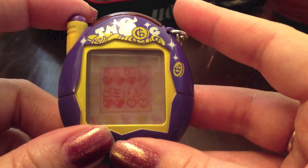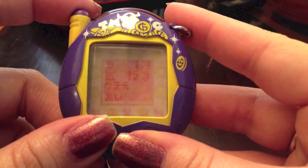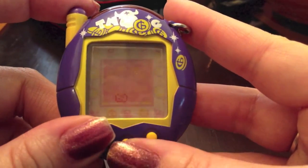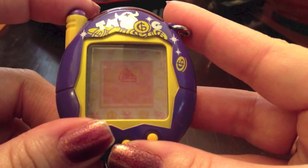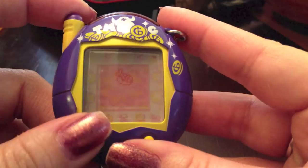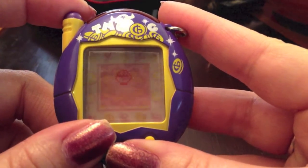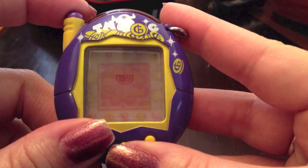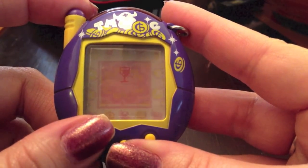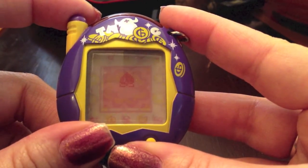This first icon is for the stats: food and happiness, discipline and money, age and weight, and sex and generation. The second icon — the top option is food: you've got rice, what I'm going to guess is a pizza or pie, shrimp sushi, and a radish or turnip. And then back to rice. The second option is the snack: there's watermelon, and this is actually a glass of wine — if you give it to them they'll get sick and throw up, because you're not supposed to give alcohol to kids. And then there's a sundae and a peach.